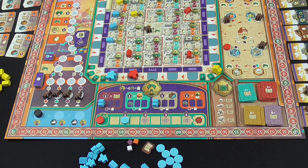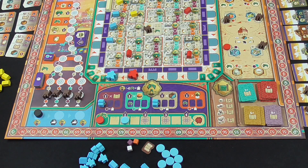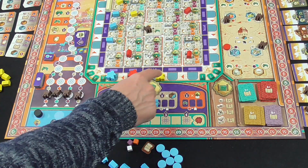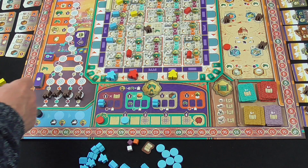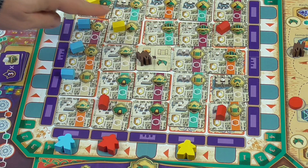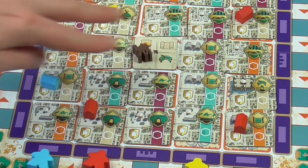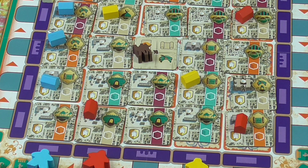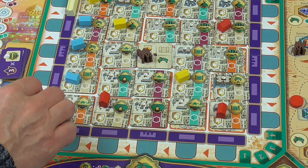That's my turn complete. Now it's the High Courtier. He went first, so he's going to place in the spot where he's got fewest buildings - so it's going to be one of these two. The tie goes to the closest to the queue, so this one. Then in terms of which row he places his building, it'll be where he's got fewest buildings. These two are equally viable, so it goes to the closest one. No one's got camels, so turn order is going to be straightforward - three, two, one. We get first, which is great because I want to go and take the marketplace action.